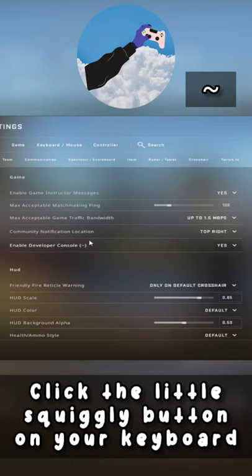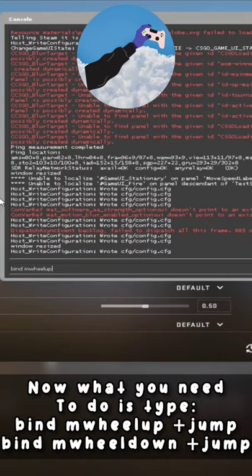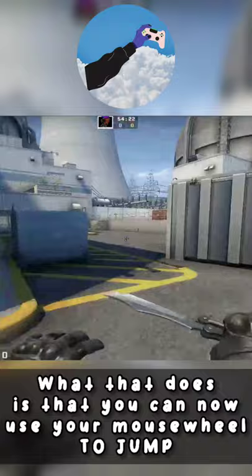Then all you have to do is click the little squiggly button on your keyboard. Now what you need to do is type bind, then M wheel up or down — I generally use down — and then plus jump. What that does is that you can use your mouse wheel to jump.